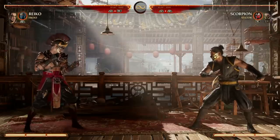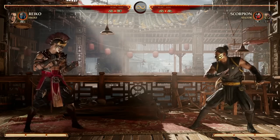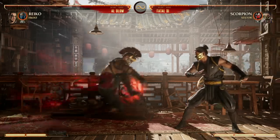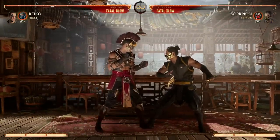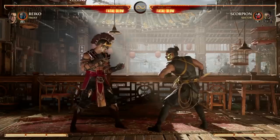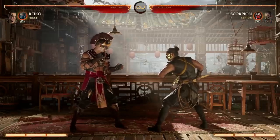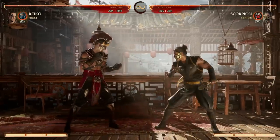Going over the bread and butter moves with Reiko, let's start with his overheads. He doesn't have a ton of options — he kind of relies on the slide for combos. But if your opponent expects the Back Forward 3 slide, you can do Forward 2, which is an overhead. The cool thing about that is it's 90 damage for a single hit.